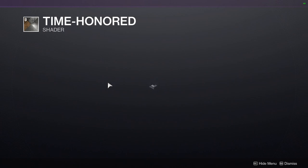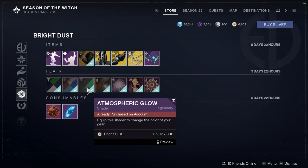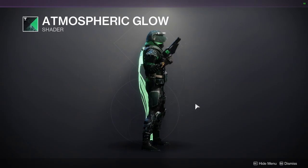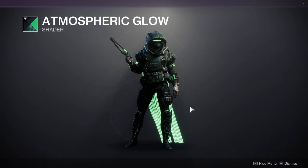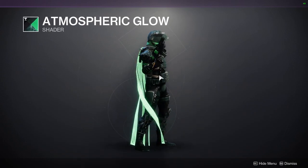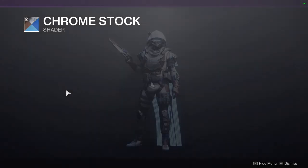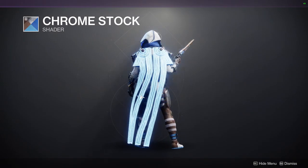For the shaders we have Time Honored — I've actually used this shader quite a bit, it's really really cool. We have Atmospheric Glow — this is a really good green, I like it a lot. Just be aware there's a light green in it, that's the only thing I don't like. We have Chrome Stock, which looks pretty cool.